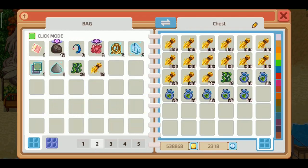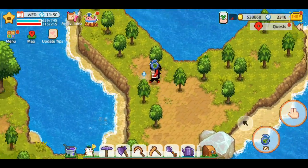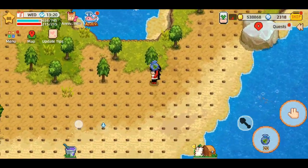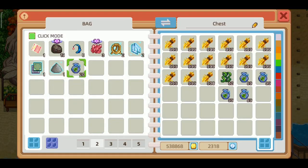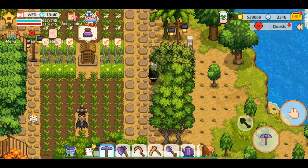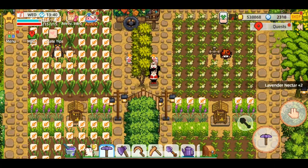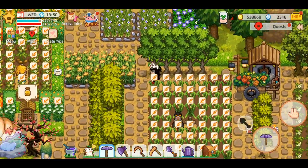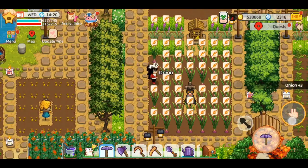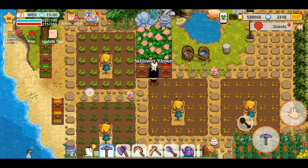Kemungkinan ada yang komen minta tambahin dino — ya kemungkinan dino-nya bakal saya taruh disini juga, kalau saya dapat. Nggak janji ya, tapi berusaha. Bagian sini mahogany belum sempat saya tambahin — ini masih stone root. Semua pohon saya pakai scale powder untuk menumbuhkan, jadi belum ada buah. Nggak papa, kita tunggu musimnya.